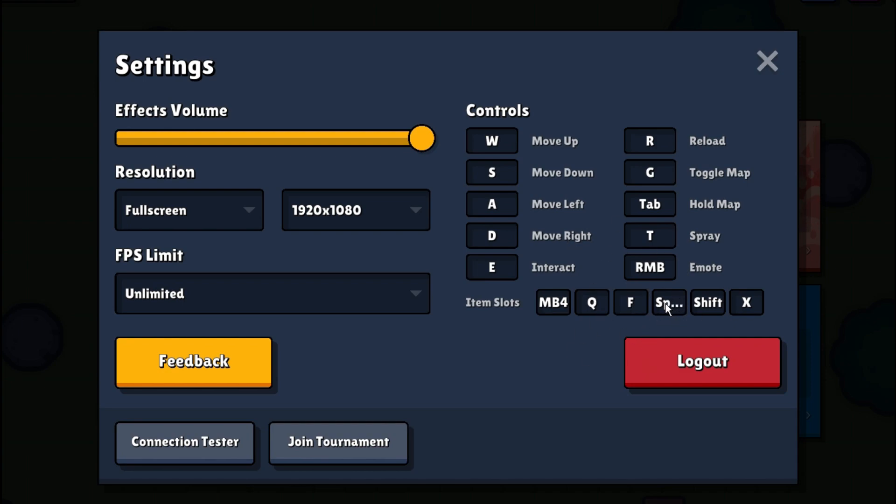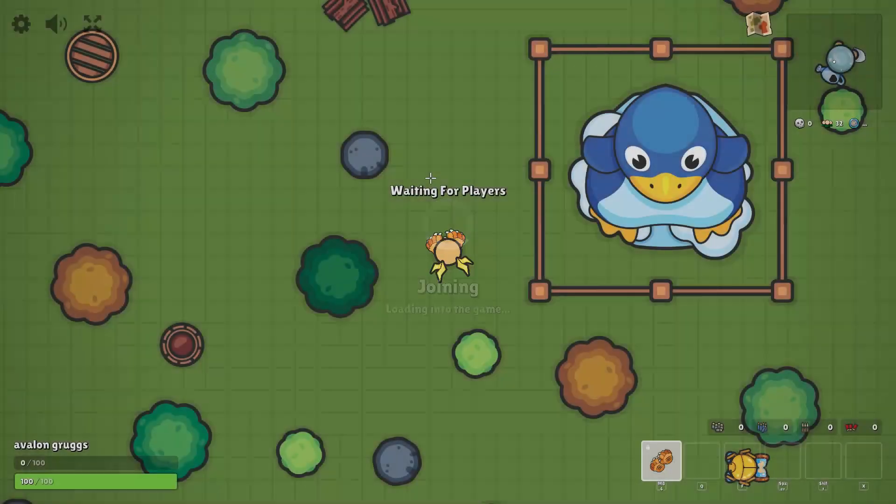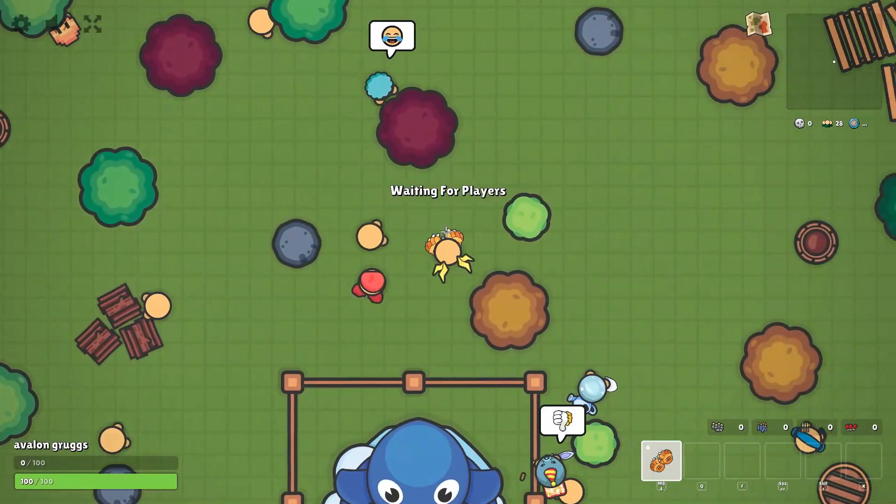So if I have to combo quickly — like a sniper-AR — that's what I'd be doing. Space is for grenades or heals depending on what I have. Shift is my shotgun or SMG slot depending on what I have for perfect shotgun play. X is my heal spot.